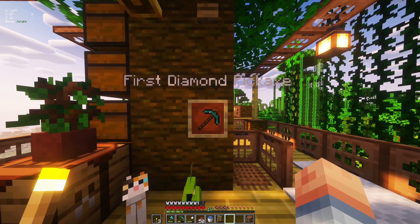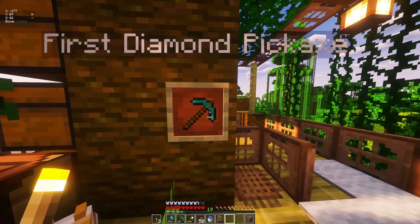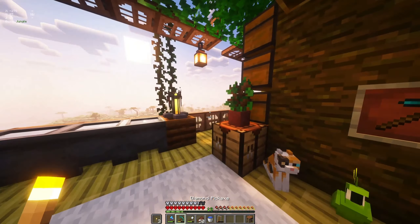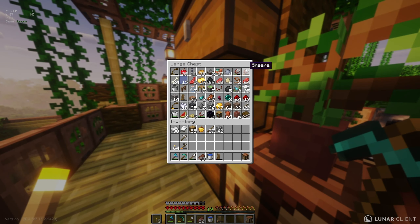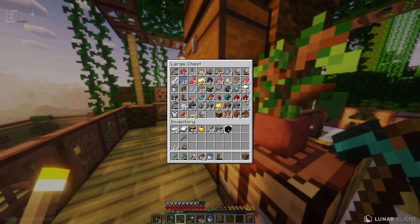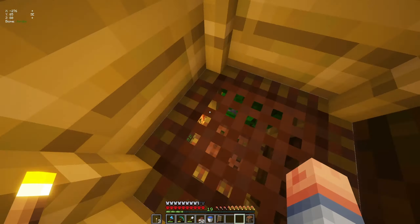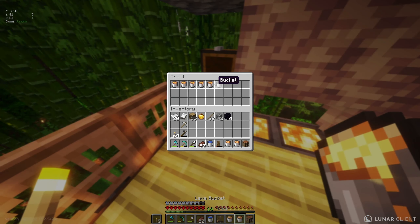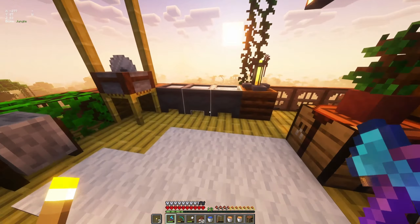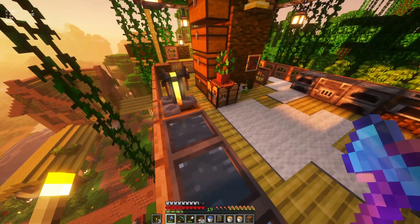We have our first diamond pickaxe — this is the original one that we first built in this world. I decided to name it and stick it here instead of fixing it up. Then I made a new one which is pretty well used from mining. We have four obsidian which isn't anything impressive, but we can come down here and grab our buckets of lava and create some more obsidian so we can create another portal somewhere.